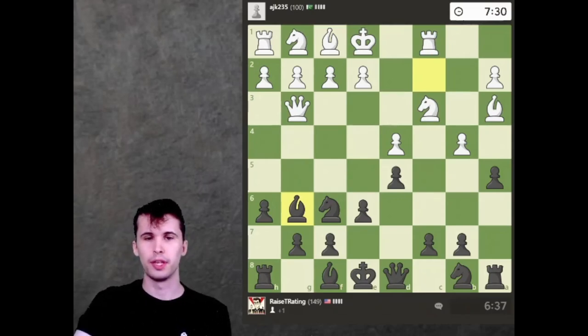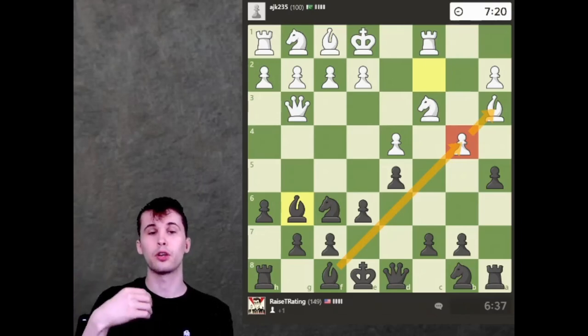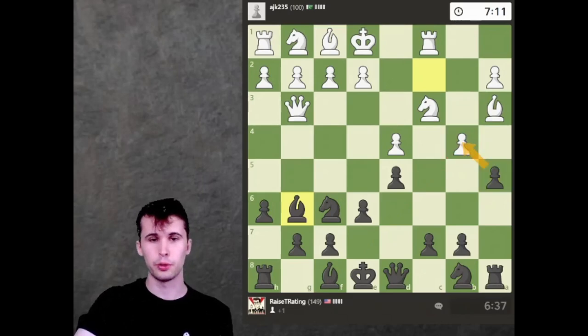Let's see what our opponent is going to come up with next. He does have to kind of deal with the tension on this b4 spot. One of the important things about chess is that you want to get all your pieces out and start trying to create tactics. This is a pin — pinning that pawn to the bishop. And what do we do to pin pieces? We add pressure to them, we attack them again. It's an awkward position.